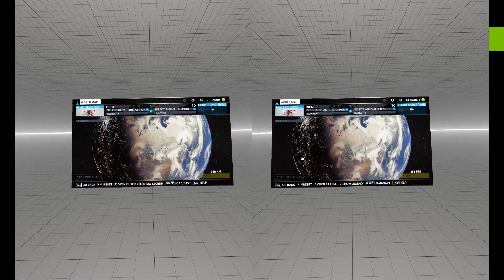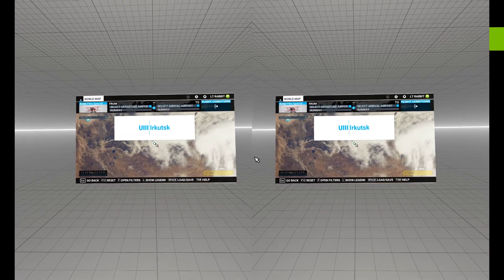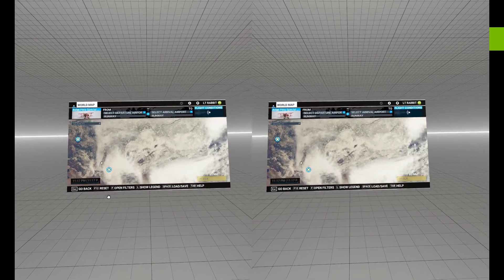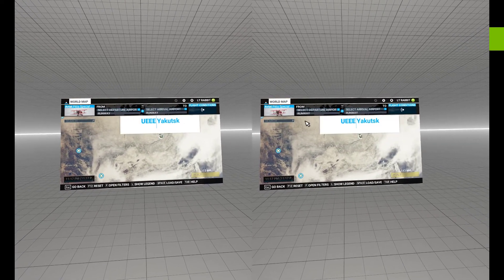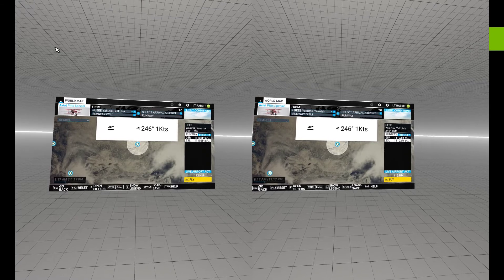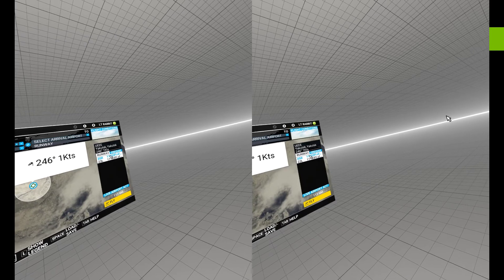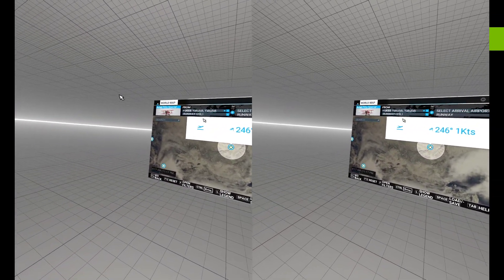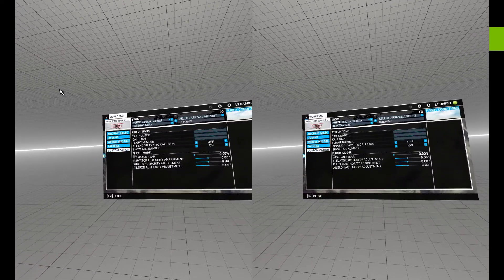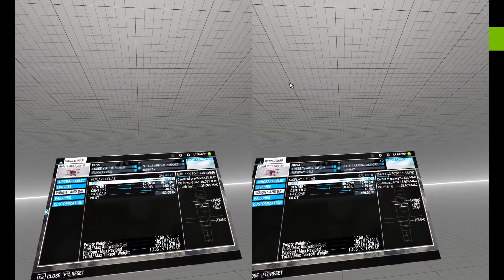Let's pick somewhere to fly. I don't normally go here — is this Russia? I hope it's all icy and wintry. I'm not sure what the weather's like. Let's just go into aircraft settings — no failures, weight and balance, all the fuel.